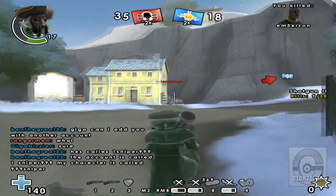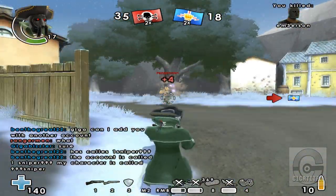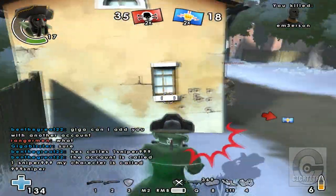That guy might have been typing or something — I just kind of ruined his typing. But at range, you can see you can even take out commandos at range, even if he wasn't shooting back.